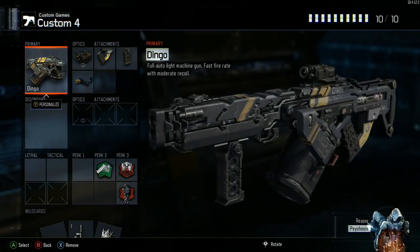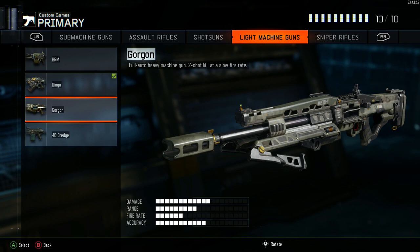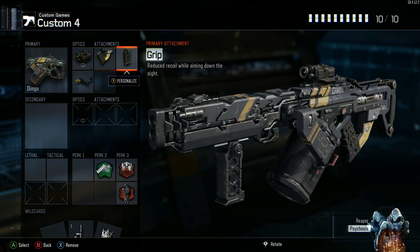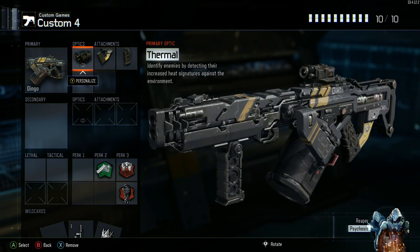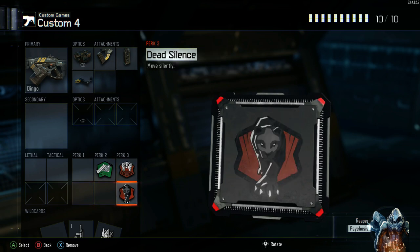Moving on to the Dingo — this is the LMG. I initially thought the Gorgon was really good but it's not as good as I thought. Use the Dingo; it's overall better just because of the fire rate. Thermal Sight, Quick Draw, Grip, and Rapid Fire. Note that Thermal Sights on LMGs apparently remove aim assist, kind of like snipers — I haven't tested it on assault rifles yet. So your aim assist is not there, keep that in mind, but this gun is basically a laser beam with this setup. And then Fast Hands, Blast Suppressor, and Dead Silence.